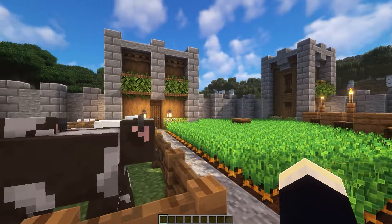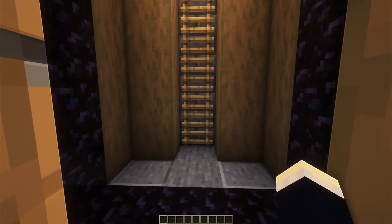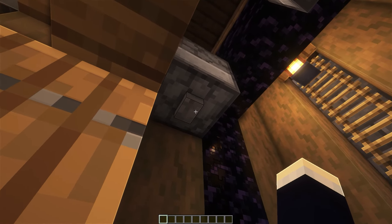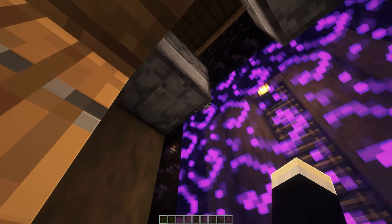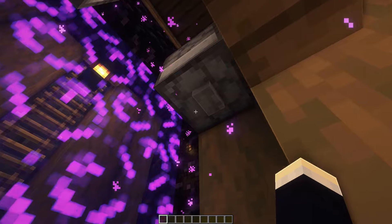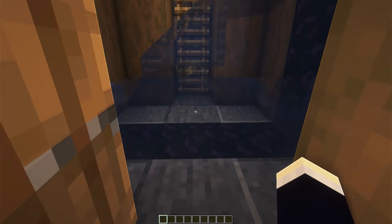Heading over to the back one now and heading inside, we have our nether portal. It's a bit of a weird configuration, as this is the only place that I could add a nether portal in, just kind of in the center. But for ease of use, I have made this a toggleable nether portal. Pressing the button on the left will turn it on. If you want to turn it off, you can just press this button here twice, which will deploy a water bucket and then suck it back up.